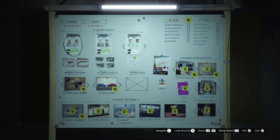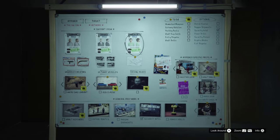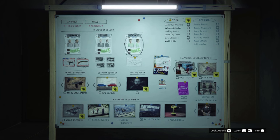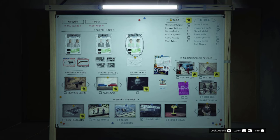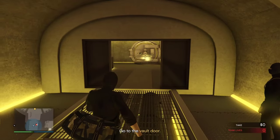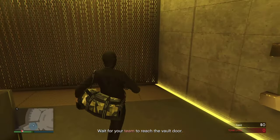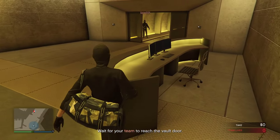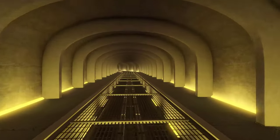First, make sure you select the cheapest hacker to maximize profit. In order to do this, tell your friend to stand close to this sliding door to keep it open for you. You have to start the glitch from here and carry it all the way to the end of the tunnel.